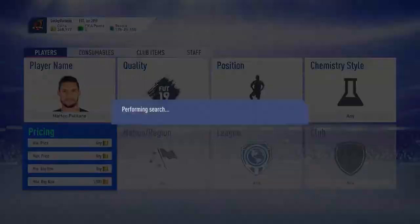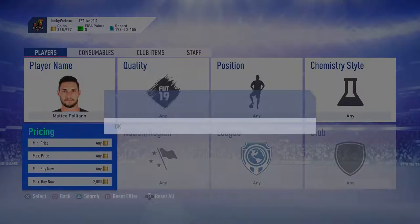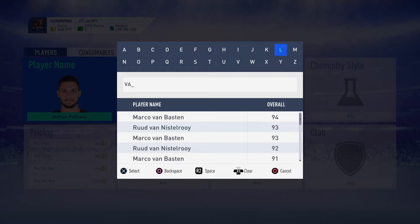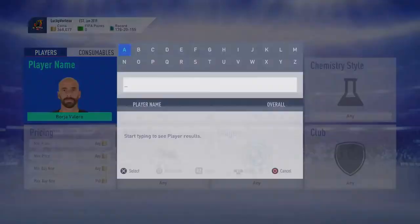The first player we're going to buy is Baja Valero because Politano is expensive. I'm not paying over whatever it is for any crappy right mid - just a waste of money. I'm buying Baja Valero, just because it's probably cheaper. It's like 1k probably - 950 coins, 800 coins. Not 900, 800 coins - it's a very good deal.